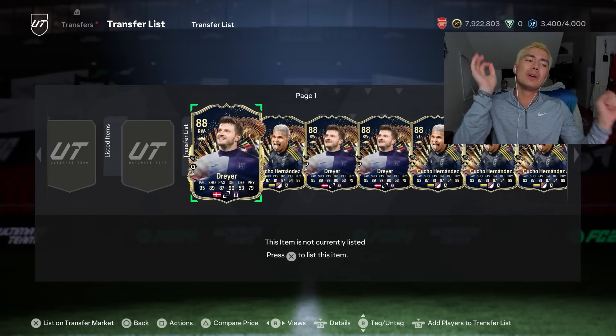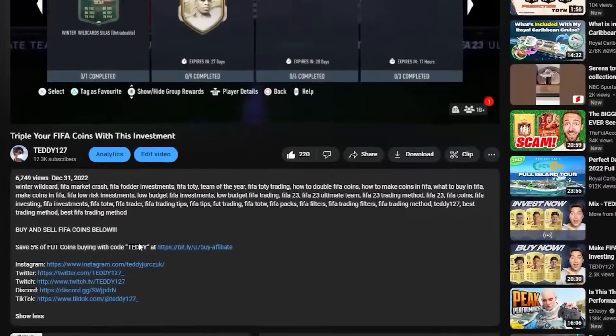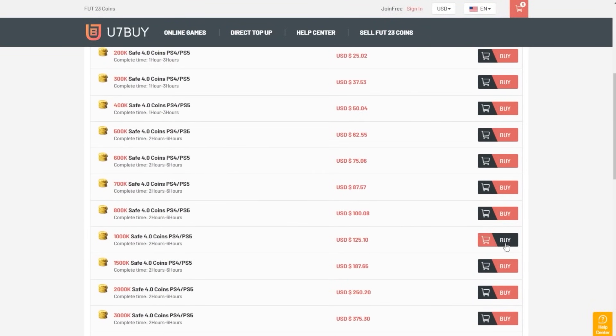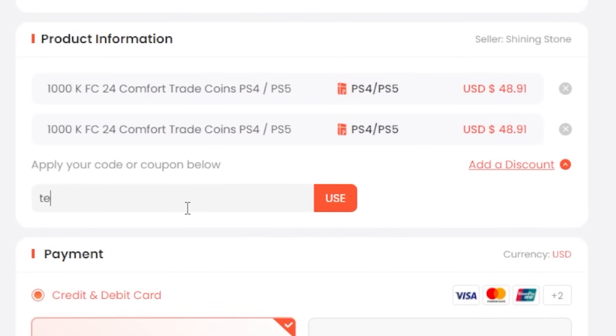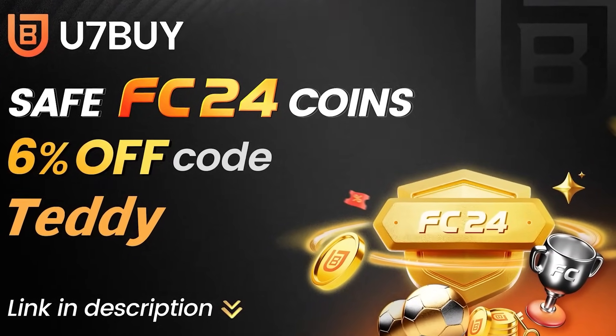Before we get into all that, we're going to talk about content today on Sunday. If you want to have millions of coins in EAFC like me, go to u7buy.com for cheap, fast, and reliable coins. Make sure you use code TEDDY at checkout to get 6% off your order. Link is in the description down below.